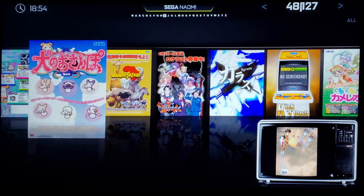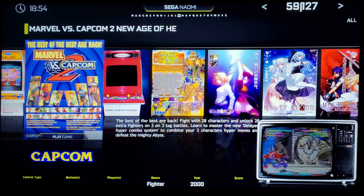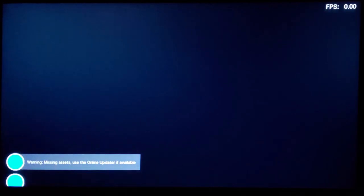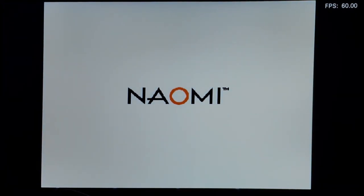We'll keep going because there's a ton of stuff to show. Marvel vs. Capcom 2 — that runs here natively. This is the arcade version; the Dreamcast version is also available. Running off an SSD or flash drive you're going to get better loading times — this is probably about 10 seconds where an SSD would be like 2 seconds.